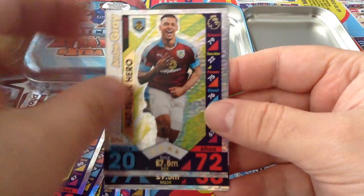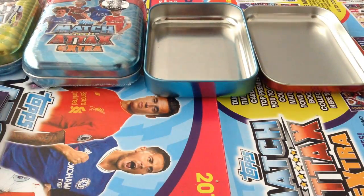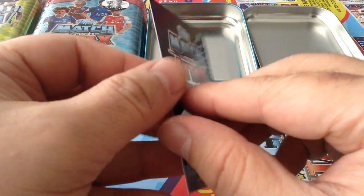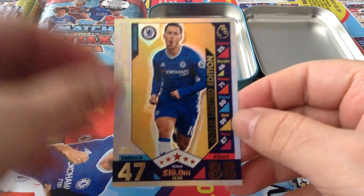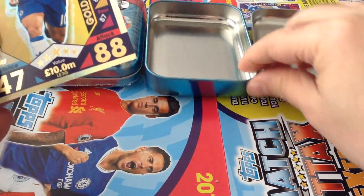Let's have a look at our limited edition — fingers crossed we pull something good. And boom! Get in — gold! Set is complete. Eden Hazard gold in the first tin, the red one. Brilliant!